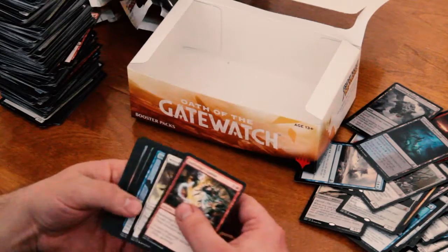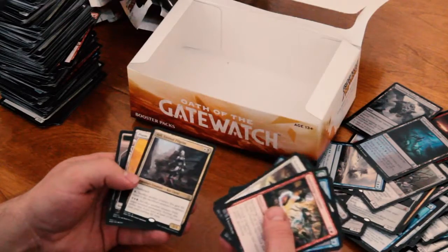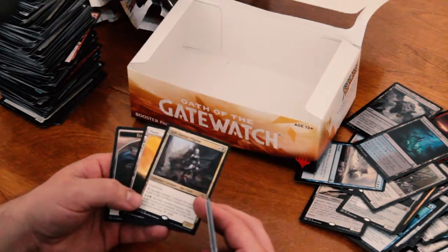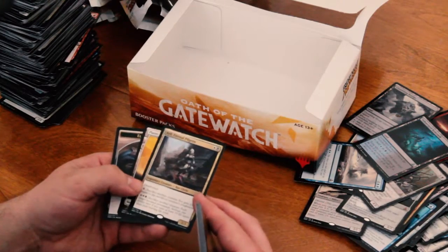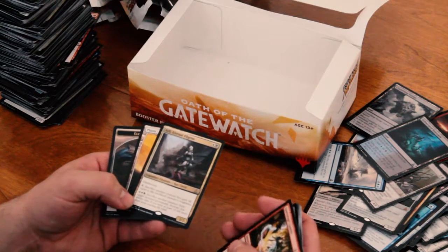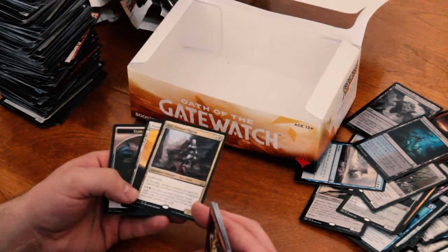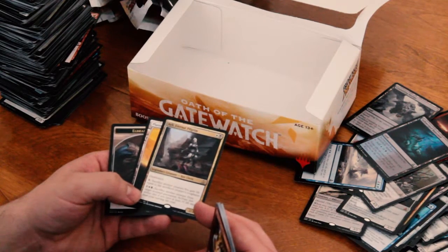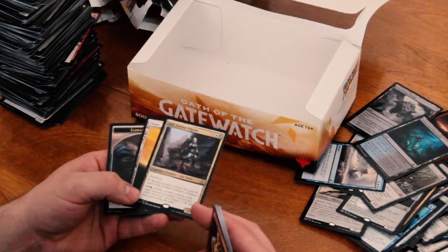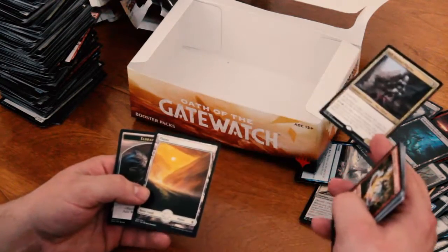Last pack of the booster box. We got Ailey Eternal Pilgrim — at least I didn't have her yet. One white, one black. 2/3. Death Touch. If you pay 1, sacrifice another creature: you gain life equal to the sacrificed creature's toughness. And if you pay 3, sacrifice another creature: exile target non-land permanent. Activate this ability only if you have at least 10 more life than you started with. Cool.